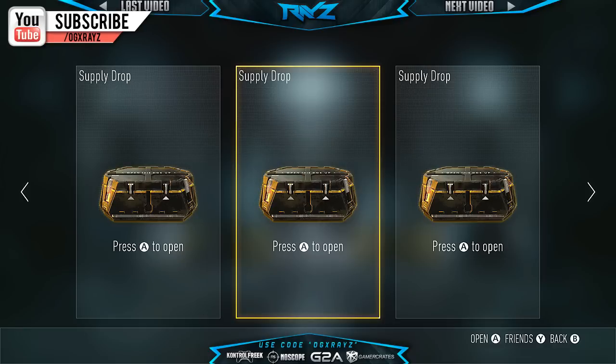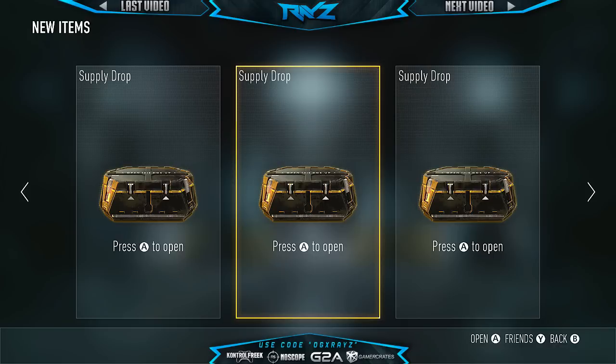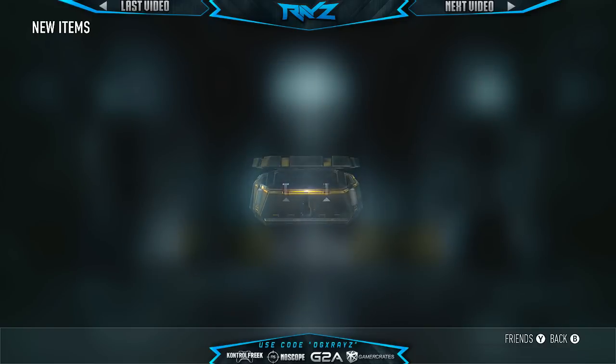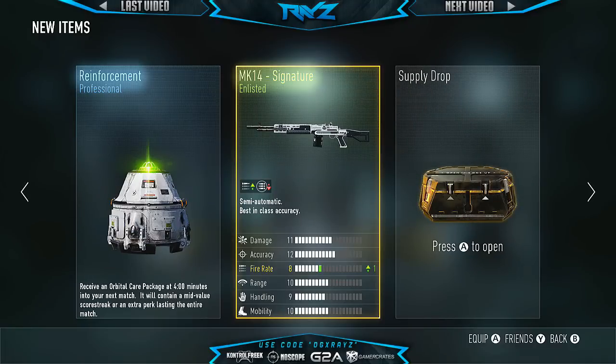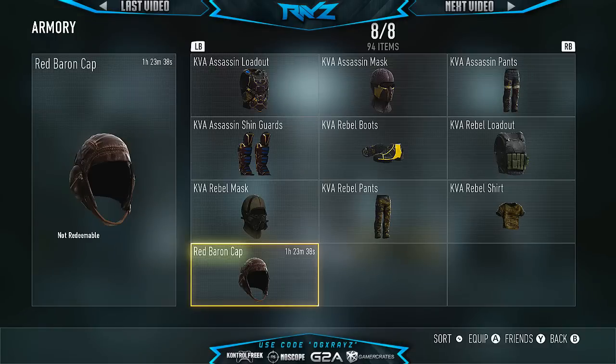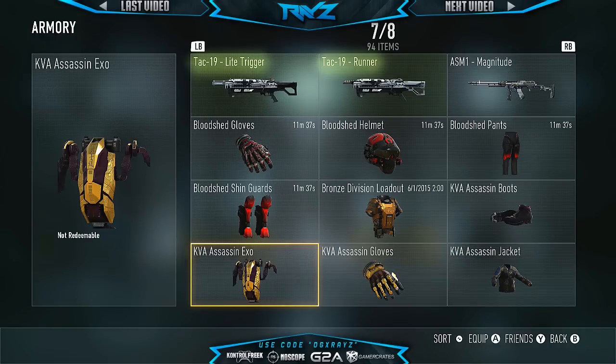Let's jump straight into it. Hopefully we don't get any elites. Okay, one, two, three — it took you guys this long to finally get this done. That was close. We're gonna delete them as we go because I don't want to accidentally delete a different one. So we're gonna delete the MK14 Signature — nothing we can do about that — care package. Let's just do that real quick. Let's go ahead and get rid of that.